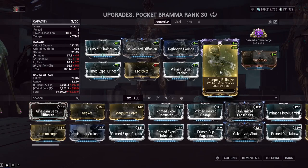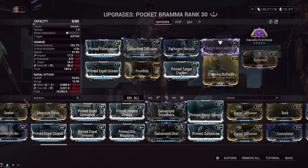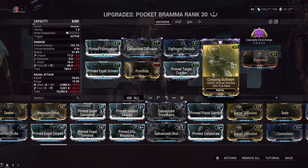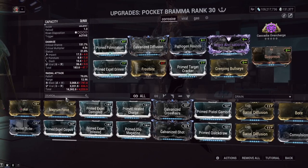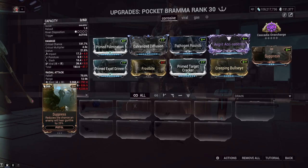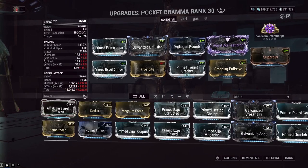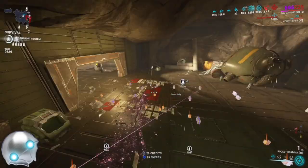Since the Agrit has tight mod drain, we've gone with creeping bullseye — lower drain than prime pistol gambit, gives a little more crit chance, and the minus fire rate doesn't matter since you're not spamming shots. A very important mod when playing Ivara: suppress reduces the chance of enemies hearing gunfire by 100%, meaning you will not lose invisibility when you fire the Agrit on her dash wire. Whenever you're trying to pick a mod for Ivara to stay hidden, search 'here' in the mod menu to find suppress — that's what you're looking for.